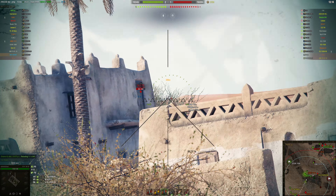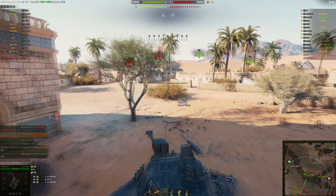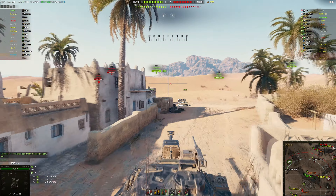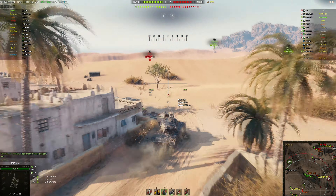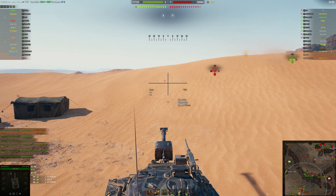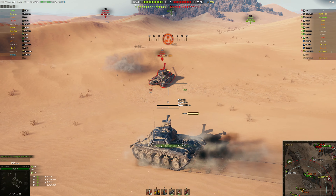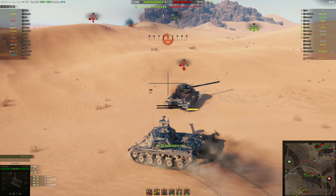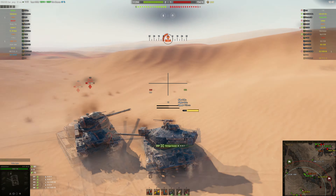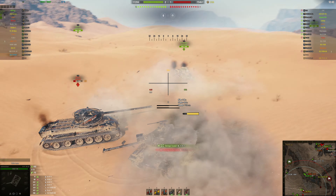I don't think many people will spend that much on the 268, but whatever, it was all right. Then we got the Peregrine IS-3A for free XP — 100,000 free XP baseline. It was close, so you could have gotten it for around 100,000 free XP on the Asian server, or about 120,000 free XP on the North America server. Not too expensive for a premium, so not bad.